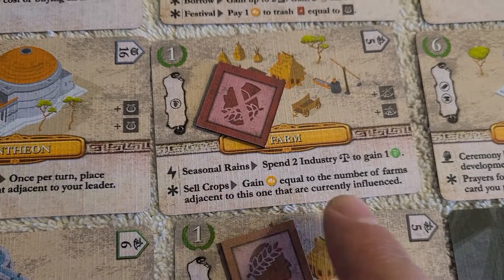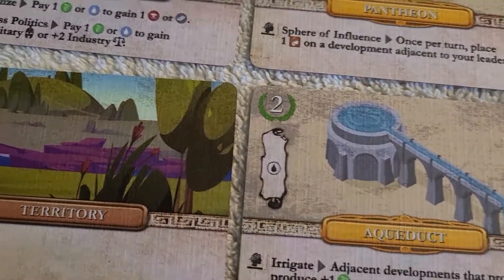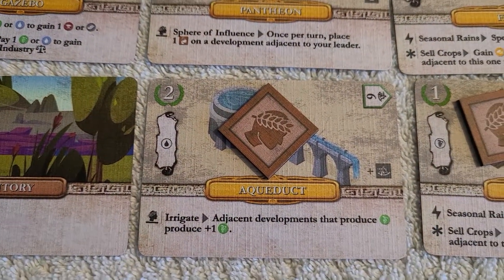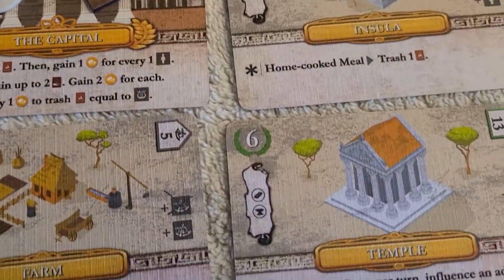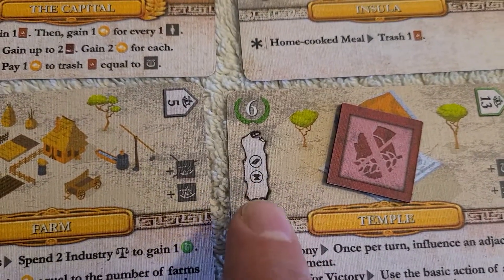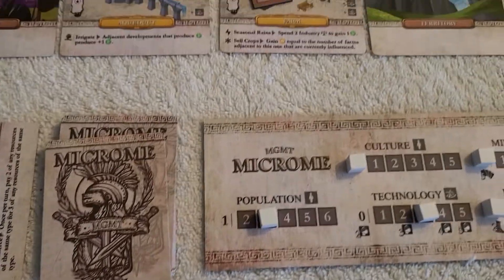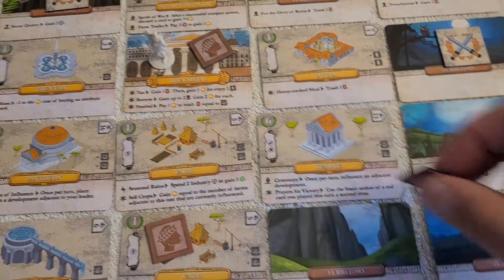Some actions require you to spend the influence token; others just require a readied influence token to be there, giving you ongoing access to the action. Most developments also have resource production icons — that's another option for spending influence. You get to gain those resources, so that's one iron and one stone; you'd come over here and take an iron and a stone and put them in your personal supply.